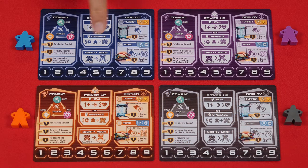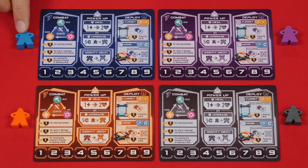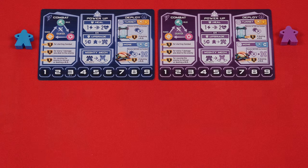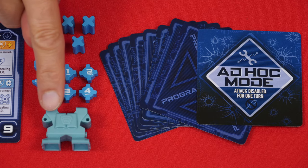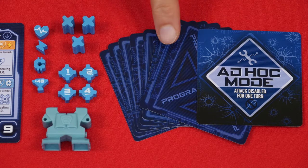To set up, give each player one of these cards and a figure in their chosen color. These are known as item meeples and represent the player's mech pilot in the game. We'll be setting up a game for two players in this video, so we'll return these components back to the box. Each person should also collect the health, energy, credit, score, turret, mind tokens and power armor in their color, along with matching ad hoc and eight program cards.